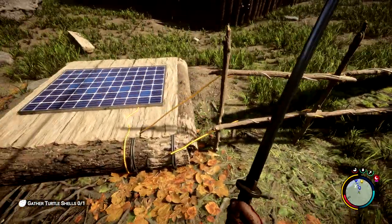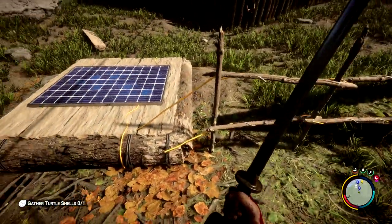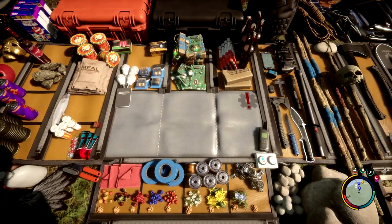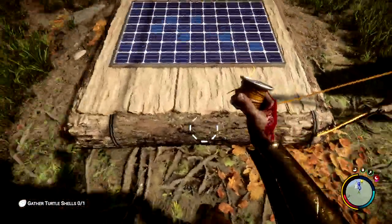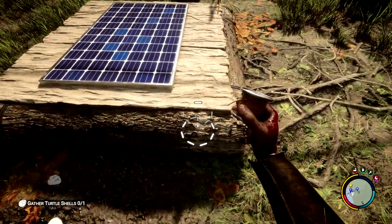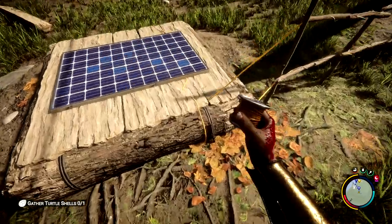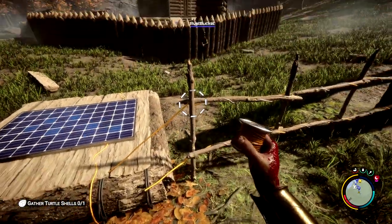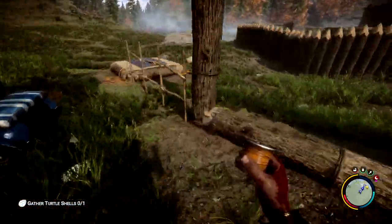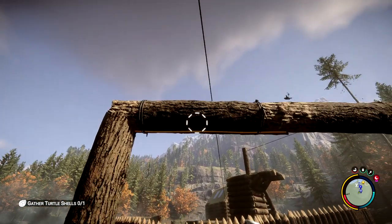Next up we have the electric fence, and this is basically a solar panel connected with wire. You can also do some freeform electric wire placement now. What you'll have to do is bring up your wire, and then once you're on a device or section that has wire like this right here, you'll see a little round circle. That means you can freeform and place wire so you can go and attach it to a fence or whatever you need to do. We've attached this one right here to a fence, and now you can see there's electric wire here — wired all the way up from that solar panel through this fence.